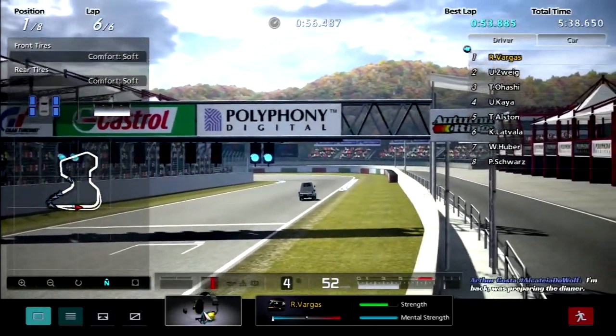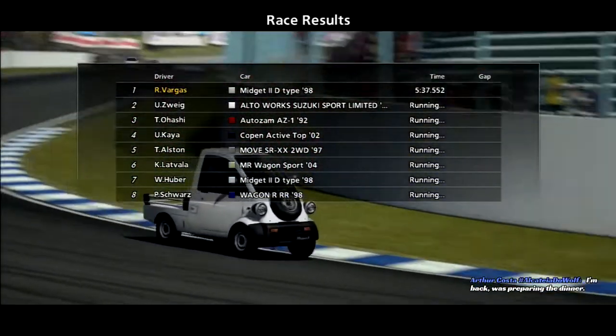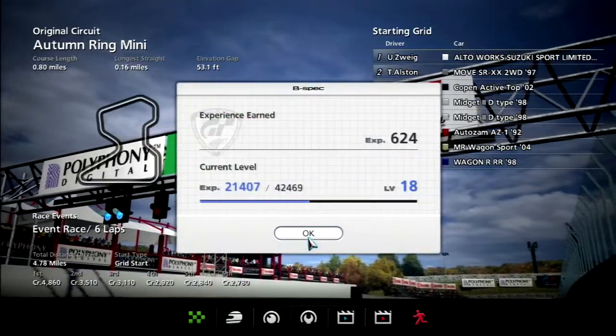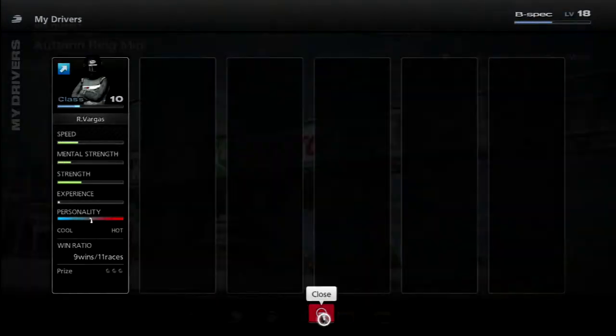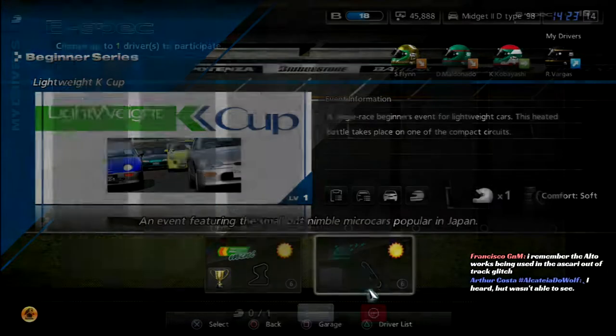I was preparing dinner. Well, you missed out on something really disappointing. So for all the hard work of doing the pickup truck challenge, we won what you're seeing right now — freaking Daihatsu midget. They're doing construction outside or something. I remember the Altaworks being used in the Ascari out-of-track glitch. I forgot about that glitch.